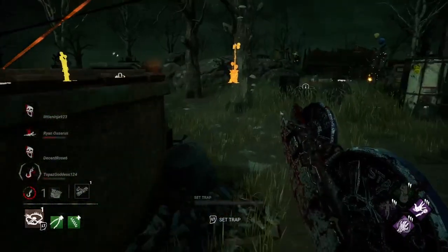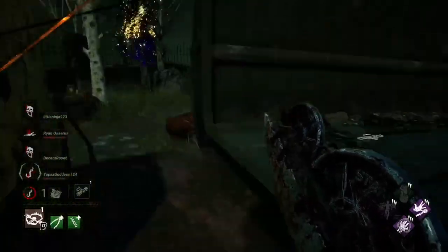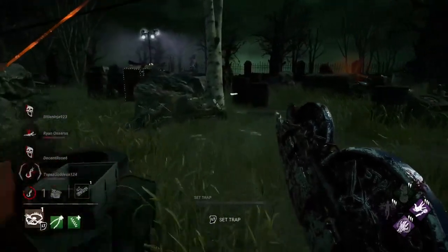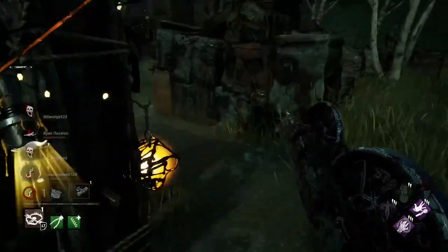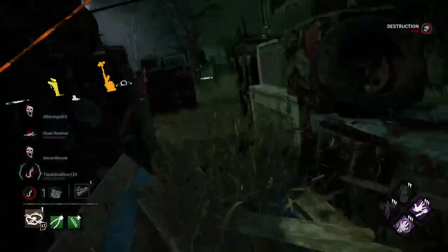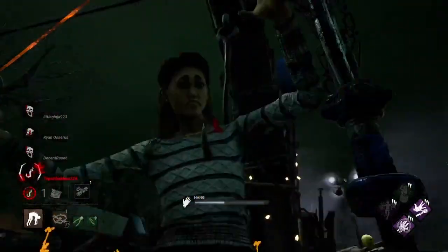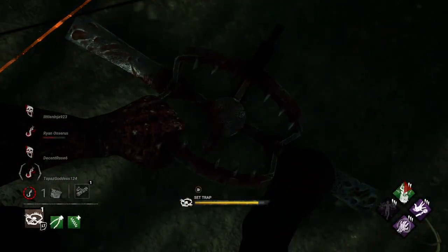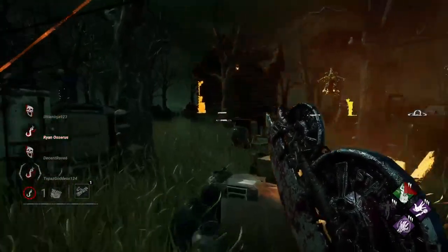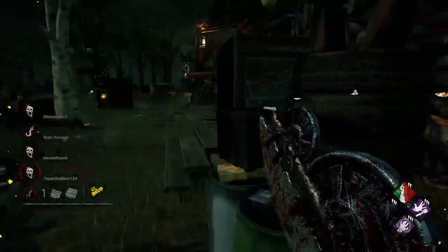Alright, so we downed her over here. Hello, Nancy pants. And there we go. You got Deliverance — that's for you. Yeah, so a lot of good value out of the traps. Especially with that window — if it's a common area that you know they go to. Pop this again, just because.